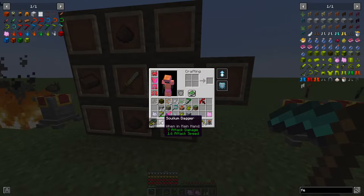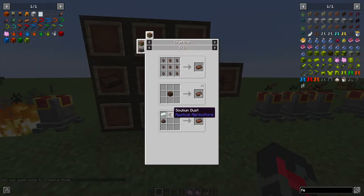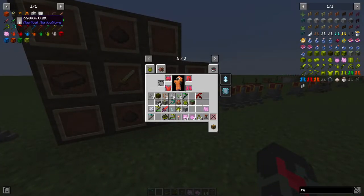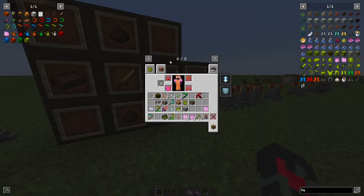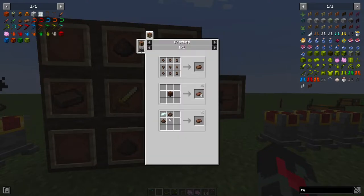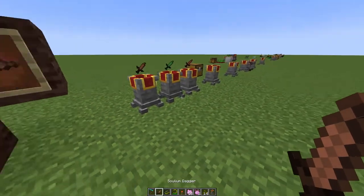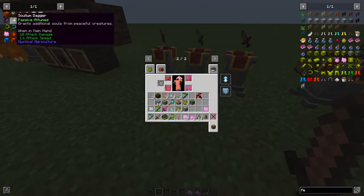To craft the Solium Dagger you need a Solium Ingot, which requires Solium Dust smelted from Solium Ore found in the Nether. You combine Solium Dust into an ingot, then craft the dagger. The reason you need the Solium Dagger is that killing mobs with it harvests their soul, which is used to craft any mob-type seed essence. There's also an upgraded passive version that yields more souls.